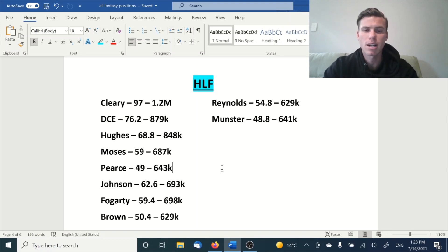You then have guys like Fogarty, Johnson, and Moses, all averaging 59 plus in the last five rounds. The price discrepancies aren't too much — 687, 693, and 698 respectively. I have Johnson and Fogarty and I'd be looking to pick up a DC, Hughes, or Cleary come the back end of the year, currently using Schuster as my third half as cover. The other way you can do it is Ben Hunt, but I've covered him in the hooker video.